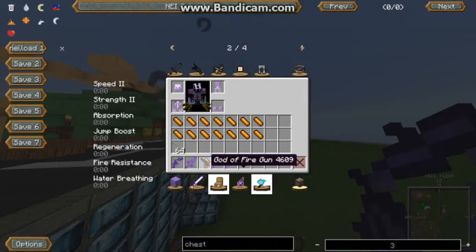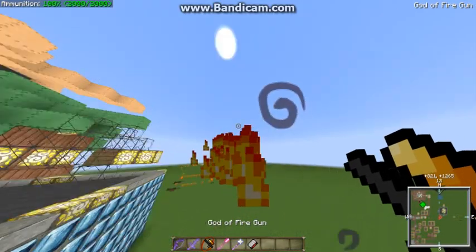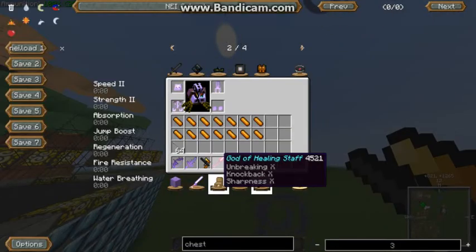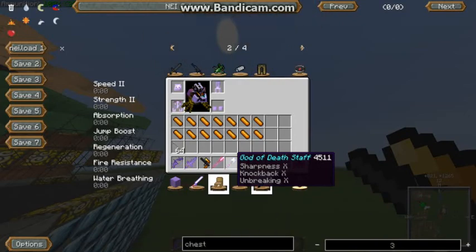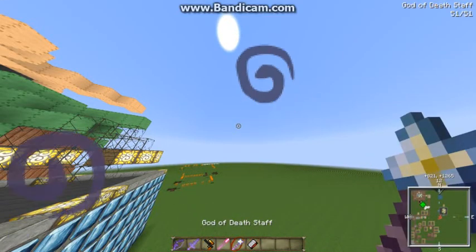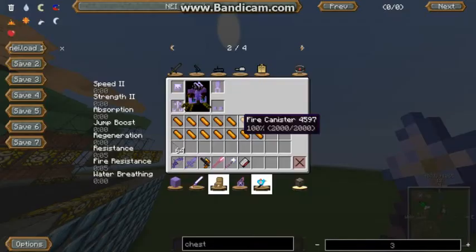The God of Fire Gun — let me show you, it shoots fire. And the God of Healing Staff has Unbreaking, Knockback and Sharpness — it heals you. And the God of Death Staff has Sharpness, Knockback and Shoot Wears. So powerful, you can wear them off.